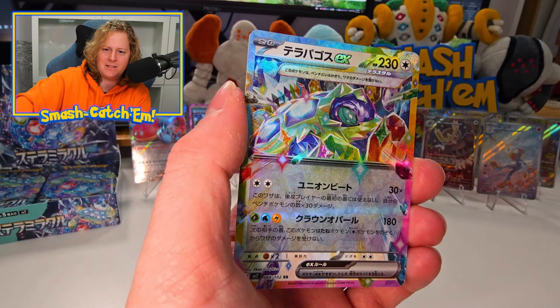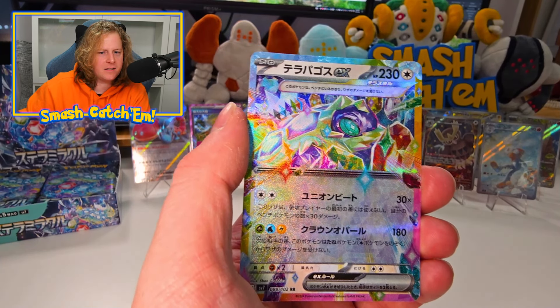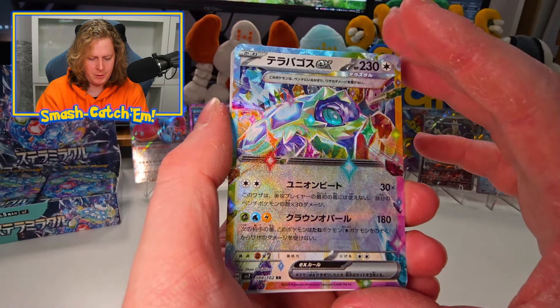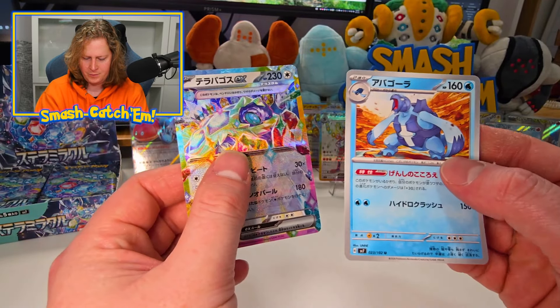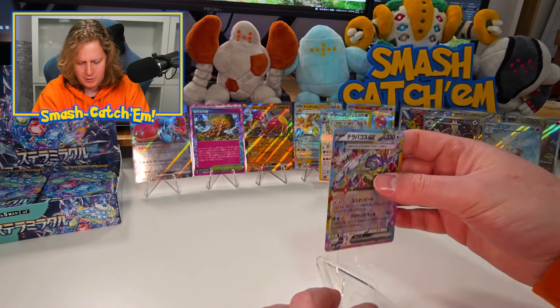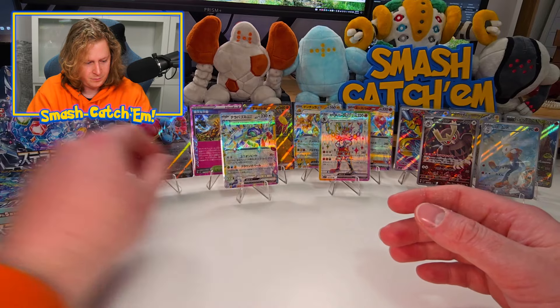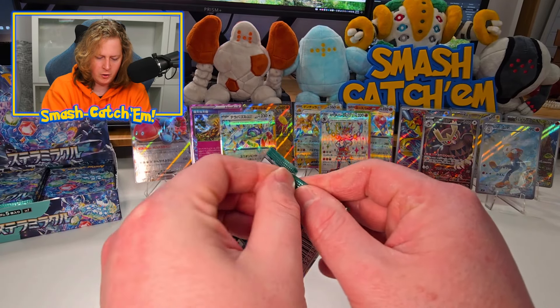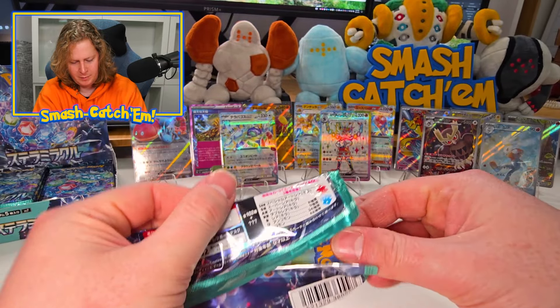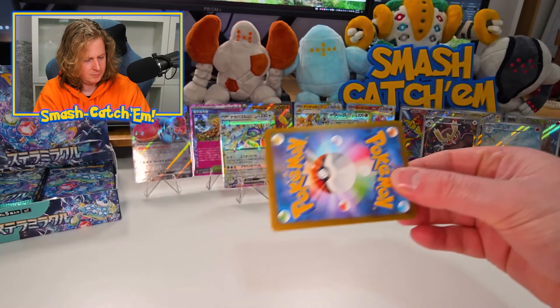Yay! There he is! Yeah, that's the Terrapagos. Honestly I can't really tell what's happening in that picture other than the fact that it does look like a turtle shell. But there it is — there's the poster boy, the Terrapagos. And there's the other turtle. I think I like these Stellar Terras. They look really fantastic, especially with Japanese quality. That Japanese printing quality will not be beaten by the mere mediocre quality of English printing.